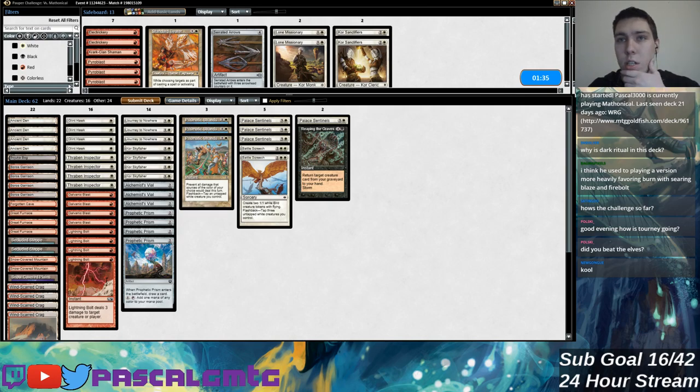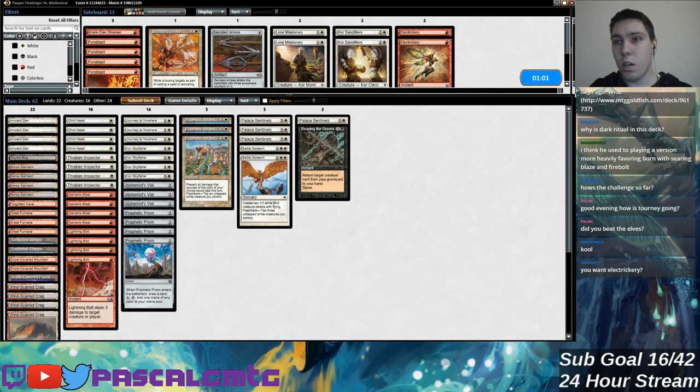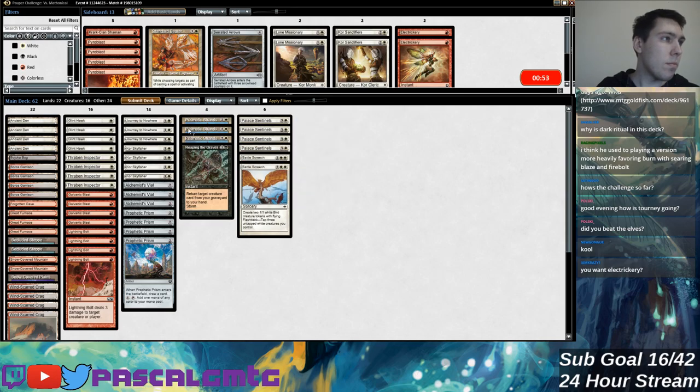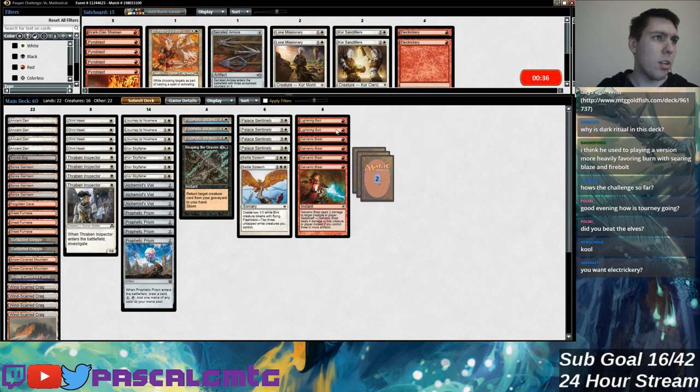They don't even have any journeys, so this only deals with like Prophetic Prism and artifact land targets. Let me check if I can find their Boros list. Seeker, Lightning Bolt, ready the peasants — wait, is that the list they're currently playing? This doesn't have Searing Blaze but it does have four Battle Screech. Against four Battle Screech I would want some Electricry in the deck, but they end up being so dead against everything that is not Battle Screech.